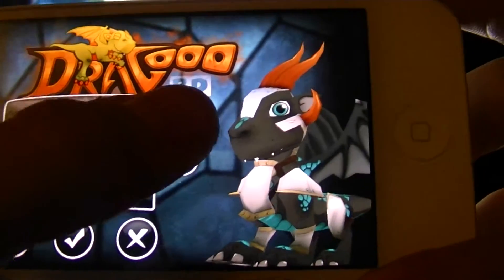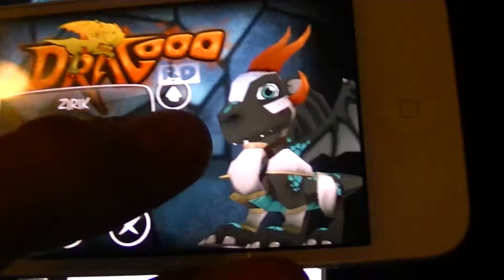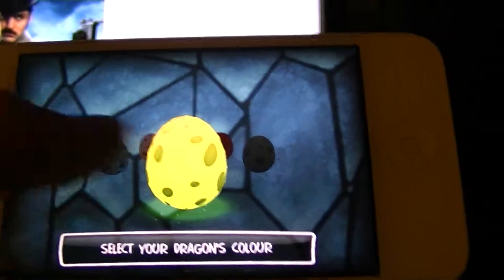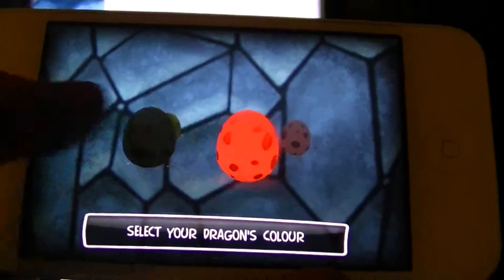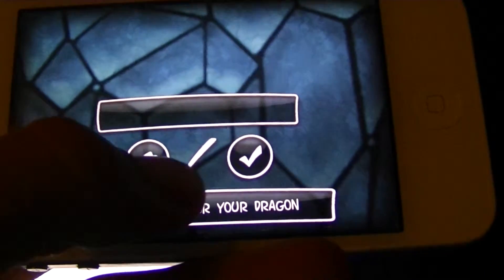We start as a little hatchling. Let's adopt a dragon very fast. You pick your eggs — bam, bam, bam, different colors. Just choose number one. You can change the colors later on.